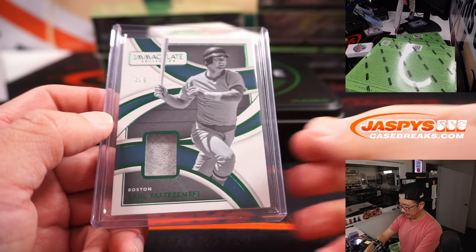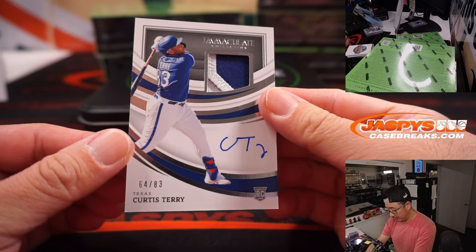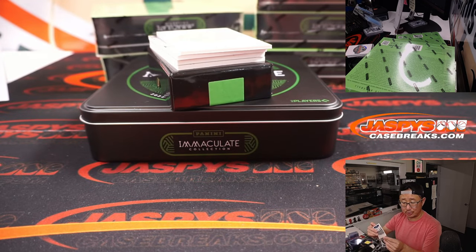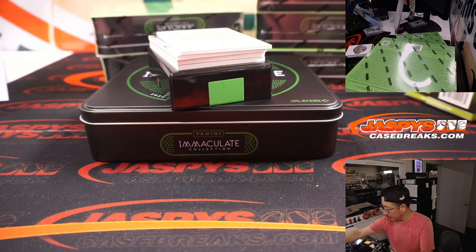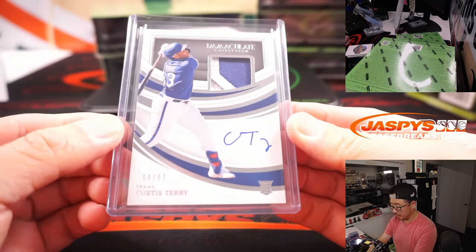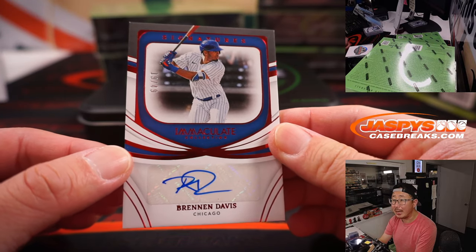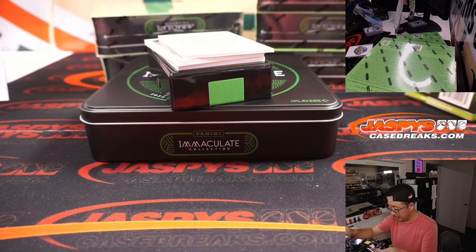All aboard the Big Hit Express! Woo-woo! Got Curtis Terry, 64 out of 83, two-color patch and autograph — Rangers. Walter with the Rangers straight up. Brennan Davis, 19 out of 49 — that's for the Cubs. Kevin M. and the Cubs, got the Cubs straight up.